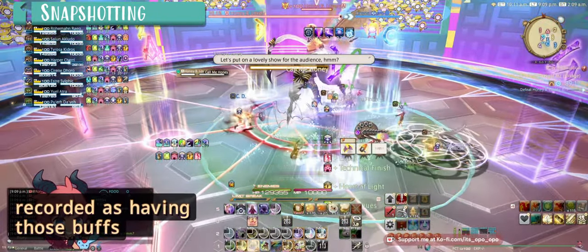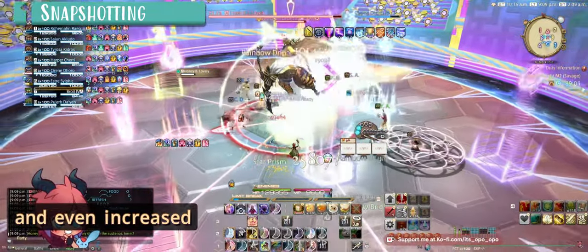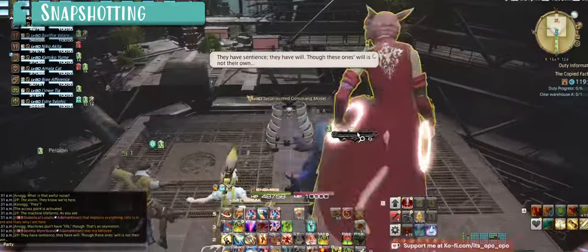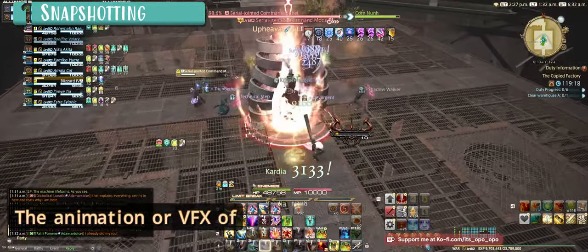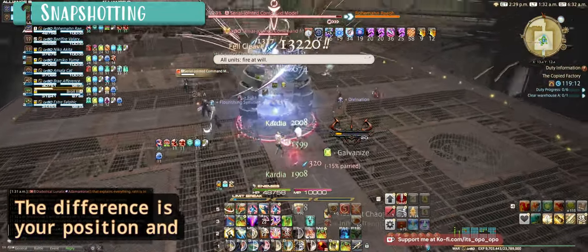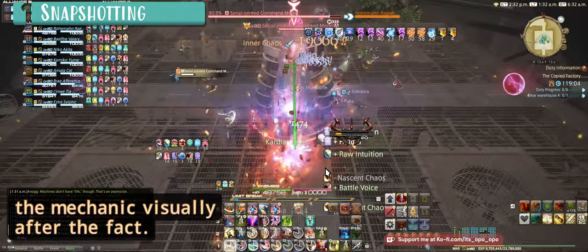Another form of snapshotting is when your character has a bunch of buffs applied to them and you use certain abilities — those are recorded as having those buffs for their entire duration. Yes, that includes your DoTs or damage over time, healing over time spells, and even increased HP effects, allowing you to do some pretty crazy mitigation strategies. Snapshotting is essentially your character's position and actions recorded at the time the mechanic is executed on the server. The animation or VFX of the mechanic is separate — your position and actions are uploaded to the server, and the VFX and animations are just a visual representation after the fact.